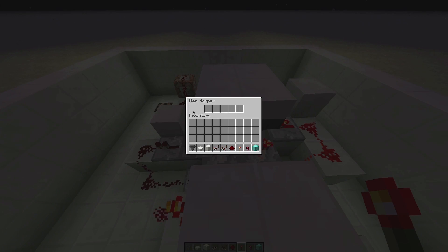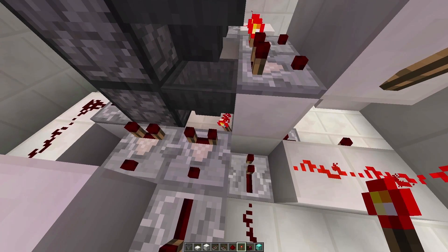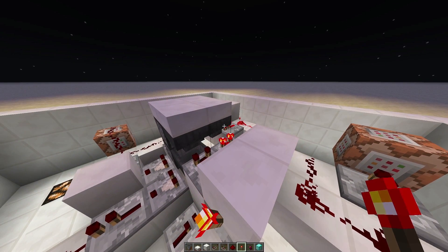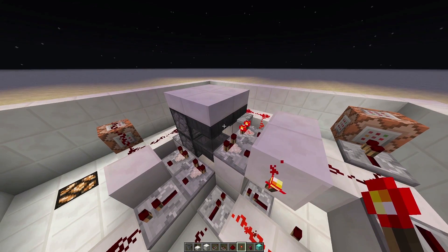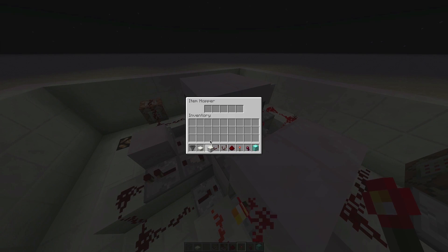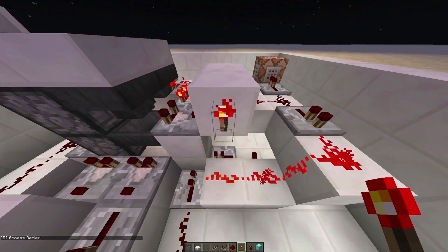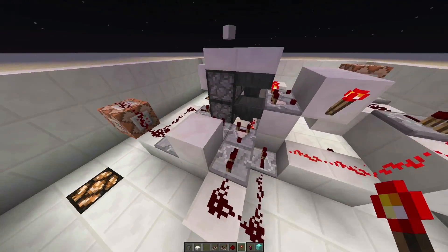Now this one on the right is the input. The one below it is locked by default. So any items that come in here, they will try and go into this hopper on the right first. Now only diamonds are going to get through. And if they're not, they get stuck here. But that's okay, because we have a comparator here. So as soon as an item that isn't valid gets in here, you can see it activates the comparator, which turns off this torch, which then sets this other system in motion.